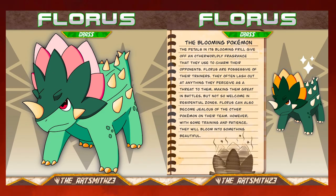Floris, the Blooming Pokémon. The petals in this Pokémon's blooming frill give off an otherworldly fragrance that they use to charm their opponents. They often lash out at anything they perceive as a threat, making them great for gym battles but not so welcome in residential zones. Floris can also become jealous of the other Pokémon on its team; however, with some training and patience, they will bloom into something beautiful.